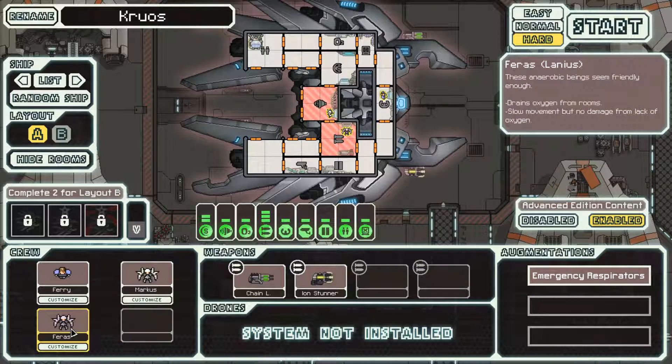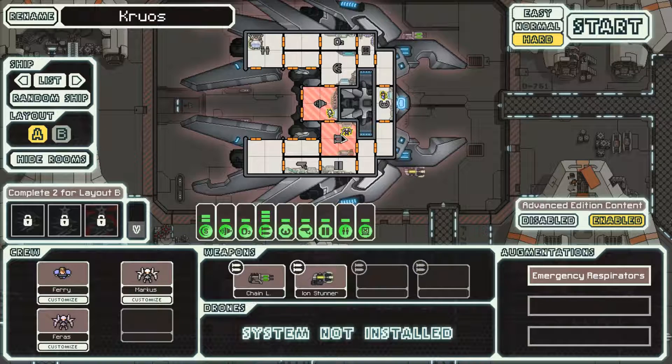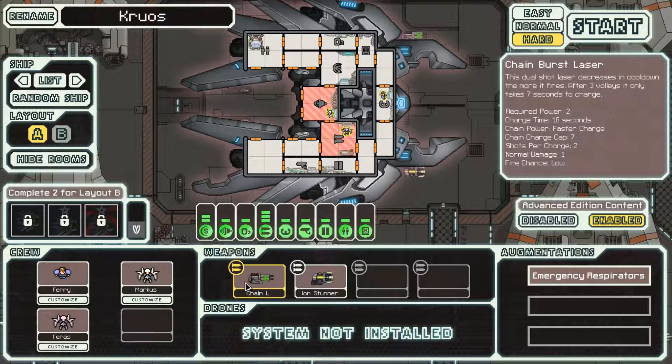We start with two Lanius crew members, which I don't think I've even seen yet in this playthrough. These anaerobic beings drain oxygen from rooms and slow movement, but take no damage from lack of oxygen. The two Lanius have no oxygen in their rooms because they drain oxygen from wherever they are, meaning they don't need oxygen to survive. It's very nice if we're ever invaded - these guys will suck the air out of rooms and the enemy will stay there suffocating while fighting the Lanius.